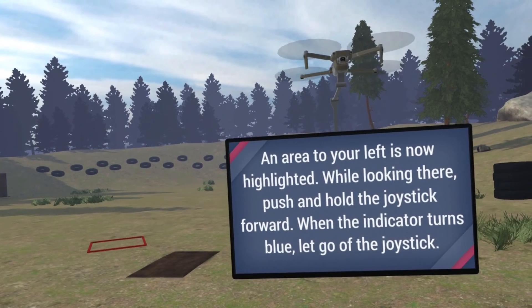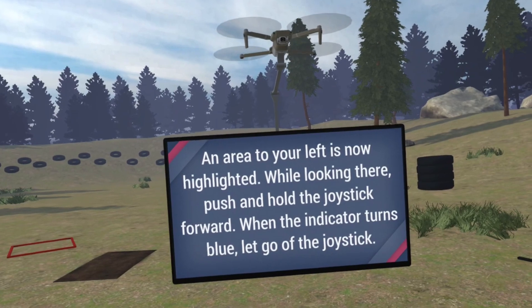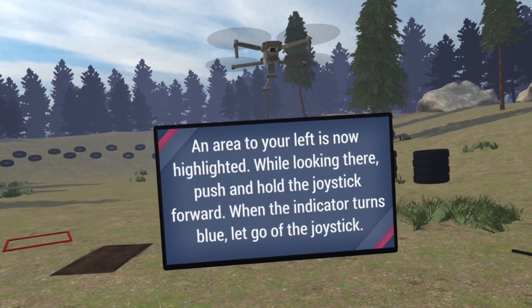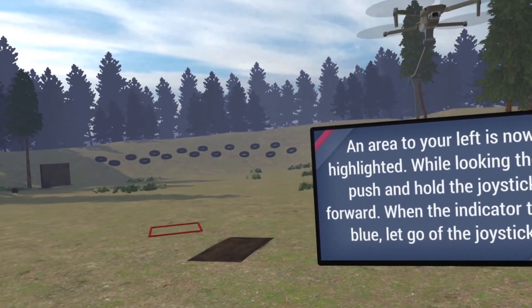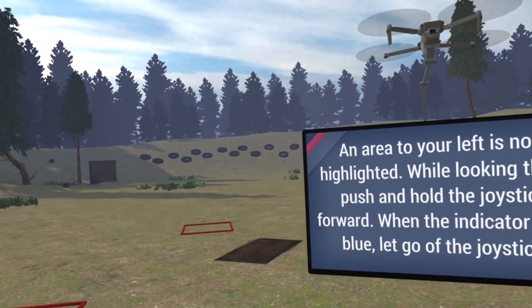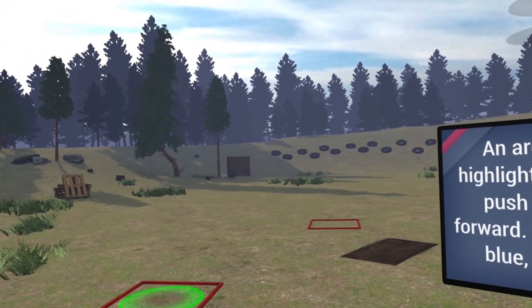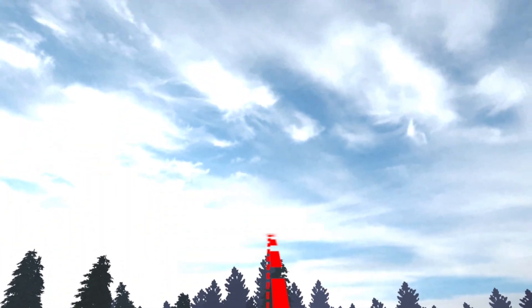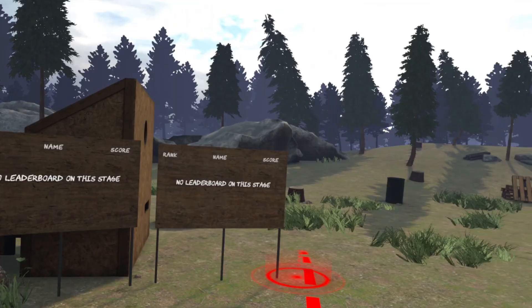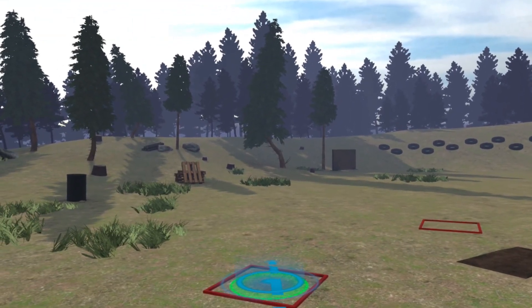An area to your left is now highlighted. While looking there, push and hold the joystick forward. When the indicator turns blue, let go of the joystick. This is great if you don't have a lot of space or need to move a large distance in ACE. Due to my space constraints, this is primarily how I move in ACE. We'll press up on the joystick until it turns blue, and as we tilt our head up, down, left, or right, it'll follow us. Once we're in the box, let go of the stick.